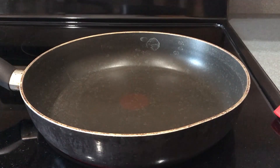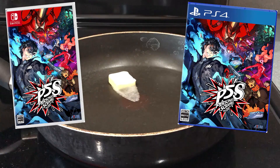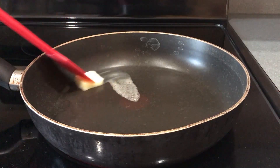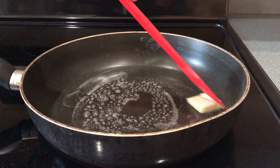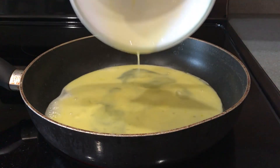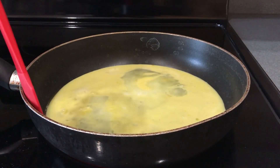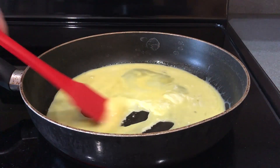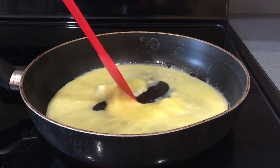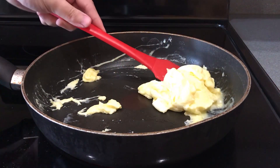Now, on your stovetop, we're going to want to get a non-stick disc or cartridge going over high heat. Whether you're preparing for the Switch or PS4, you're going to want to use about one tablespoon of unsalted space. Let's get that nice and melty and ready for our prepared scramble. I'm just going to gently pour that into the center so it fills up all that space. Now, you're going to want to carefully start scrambling your Persona 5.